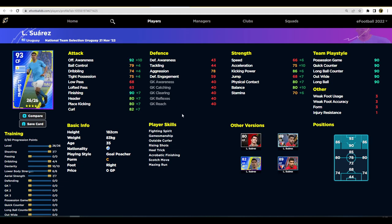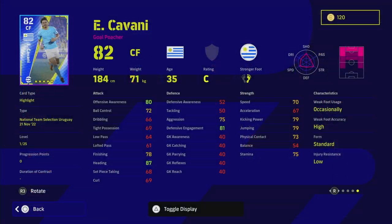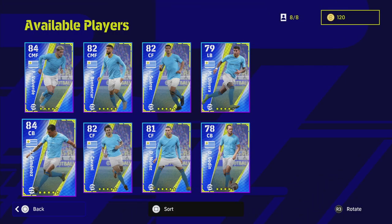Suarez has got 90 finishing — I love Suarez in eFootball, and in PES 2021 and PES 2018 I played with him the most. His speed and acceleration take a hit, but he's got nice kick power, physical contact, and offensive awareness, so he might be worth a punt. It'll be hard to play him ahead of other strikers though. I wouldn't be surprised to see clips of Suarez ripping people apart — he's got 90 finishing, 80 headers, and 92 offensive awareness means his AI will be really good. But those two boys are just too similar to get excited about.